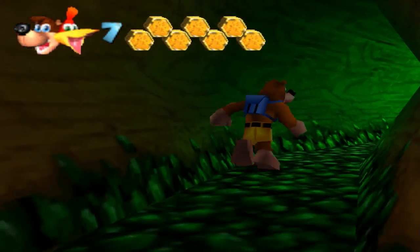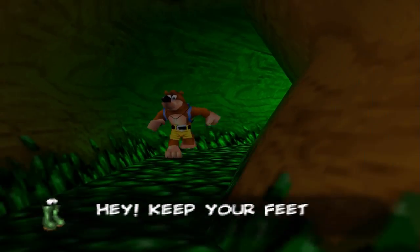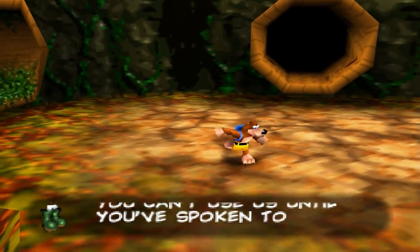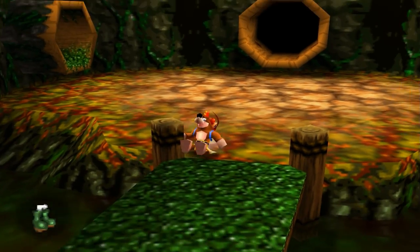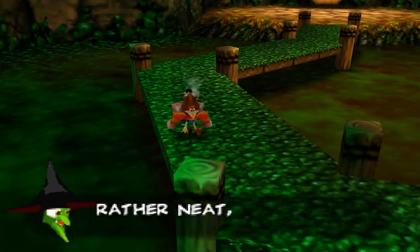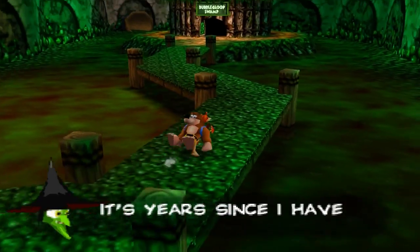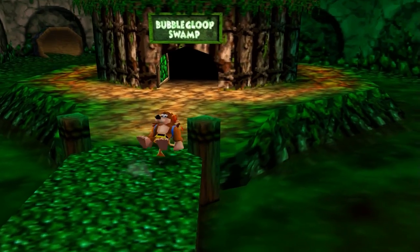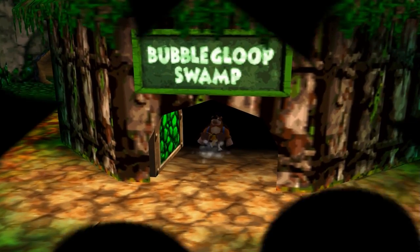And yes, in here there's a little item which we want to be able to use, but we can't. You can't use this interior. I don't know what I'm doing with these voices. My belly's big, it's rather neat — it's years since I have seen my feet. Well, that's something. Anyway, so entering into Bubble Gloop Swamp.